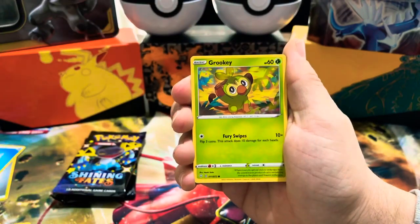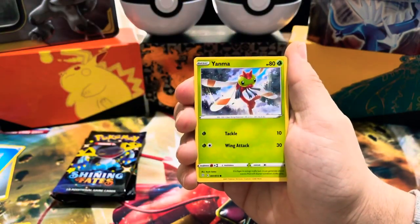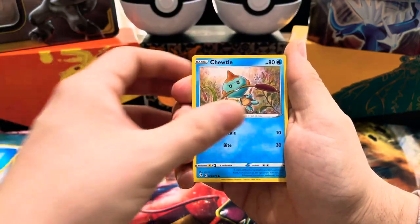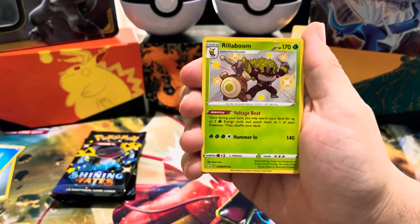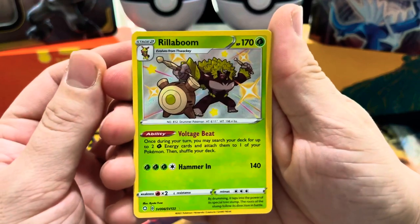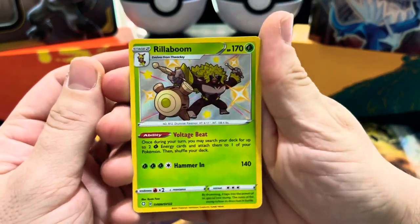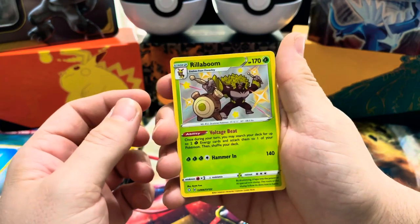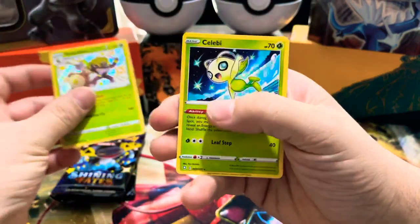Nickit, Grookey, Yanma, Morepeko, Choodle... oh! A shiny Rillaboom! So sick! Wow, these shinies aren't easy to pull like the baby shinies and I got two of them already — that's sick! And then a Celebi!